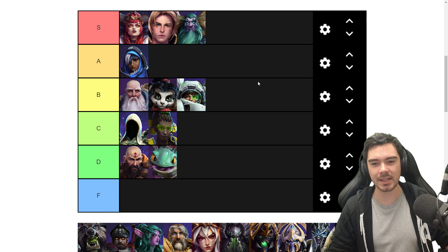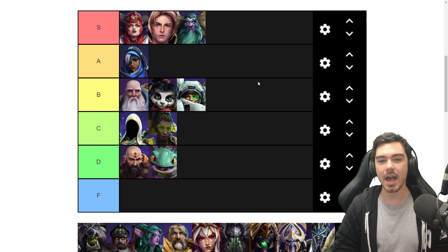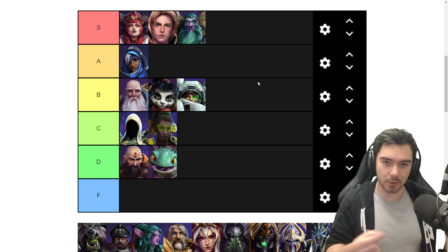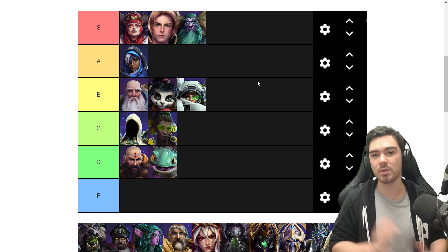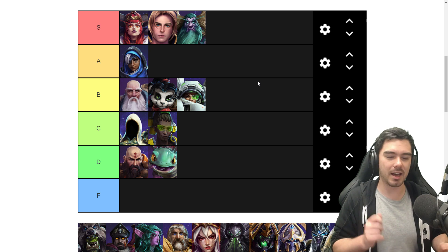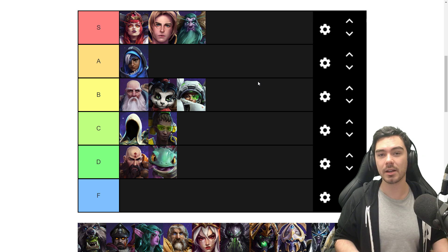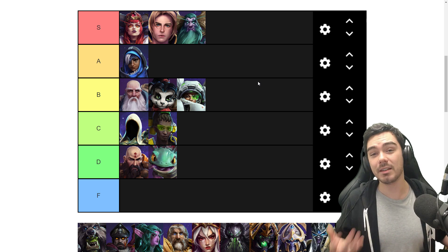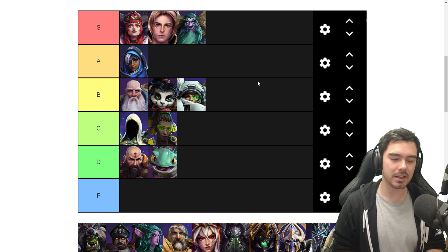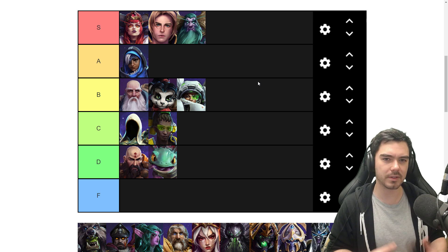Next up we've got Malfurion, and I'm actually going to put Malfurion in the S tier. Historically I have not enjoyed Malfurion — I did not like him — but I've come to a new appreciation of him, and his rework was a pretty nice one. Originally there was no interaction between his Q — Regrowth — and his W — Moonfire. Regrowth was just a heal-over-time effect, Moonfire was just a damage attack, and they didn't interact. His rework made the two go together: you put Regrowth on and when Moonfire hits an enemy hero, it gives a burst of healing to every ally who has Regrowth on them. It's a very simple change, but it made the hero a lot more cohesive and interesting.